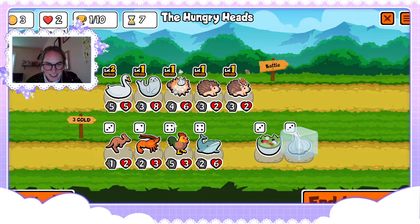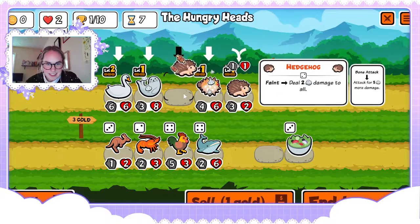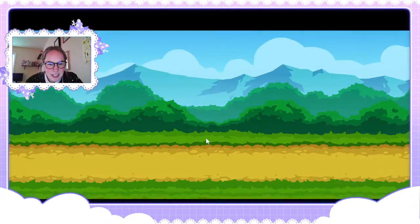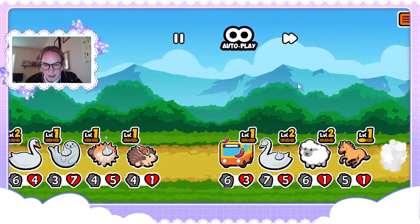Let's see if we can get anything better. Dare I risk it with a salad? Nah. There we go, perfect. Now I'm feeling good about where we are — couldn't be more perfect that we have the swan to give us extra gold, and then we just feed our seal and we're off to the races.